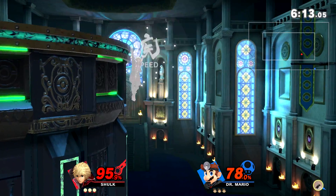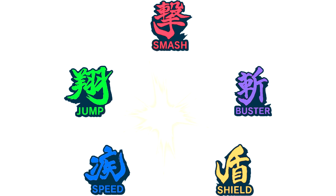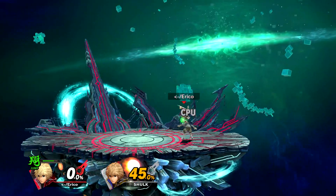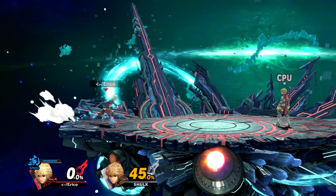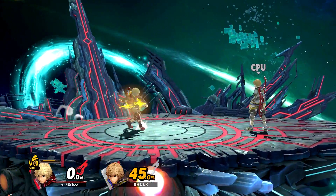He has many other useful elements as well, so there's a lot I will be going over in this guide. Let us begin! So, Monado Arts — the most unique thing about Shulk is his Monado Arts. Each Monado Art has its own unique functions and changes how Shulk is played. Knowing how the Monado Arts change Shulk's gameplay is important to playing Shulk successfully.